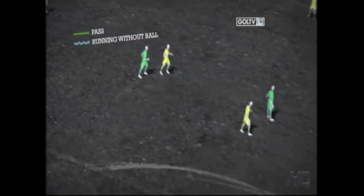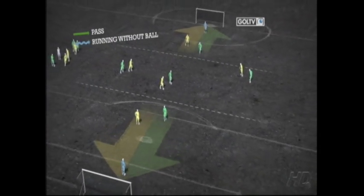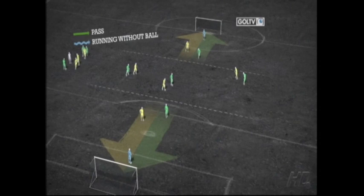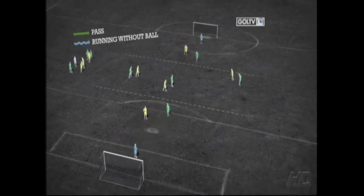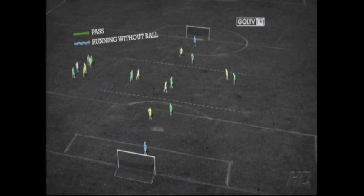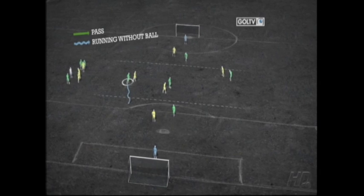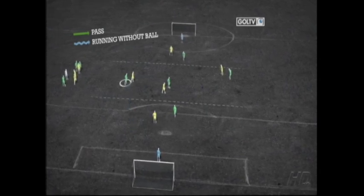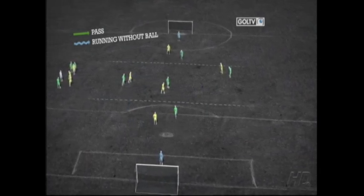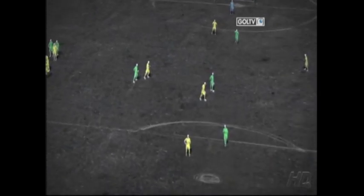We won't play with offside. The offensive players, both green and yellow, can create space in depth. In the center, we'll have three against three. The goal is to pass the ball to the offensive player on your team. When the ball is in possession of your offensive player, one player from this area can go there. You have to create space and try to get the ball.